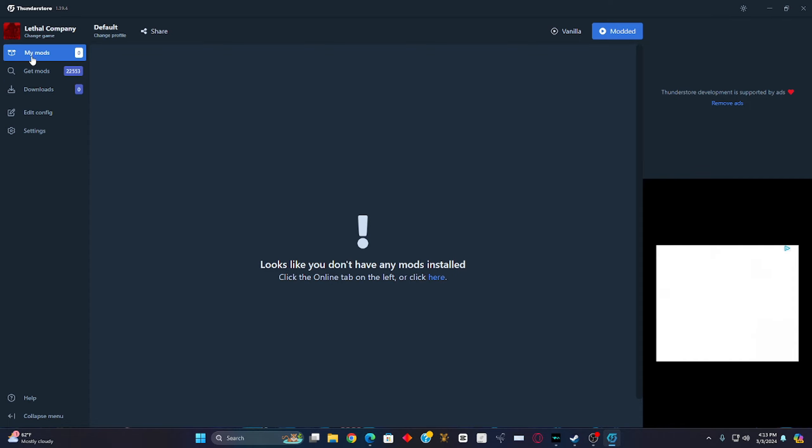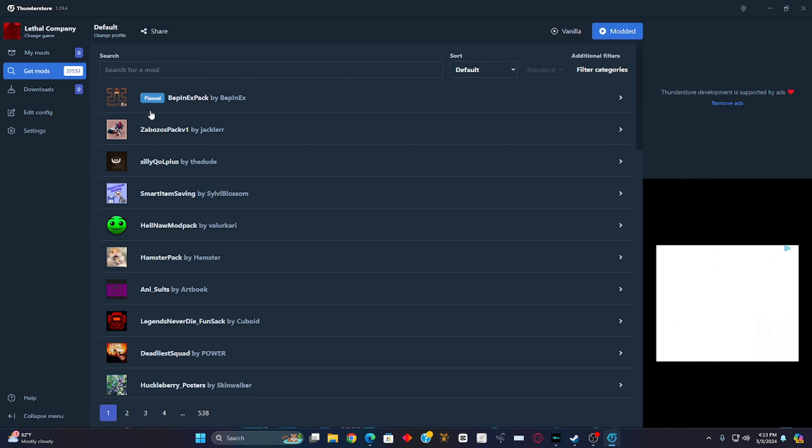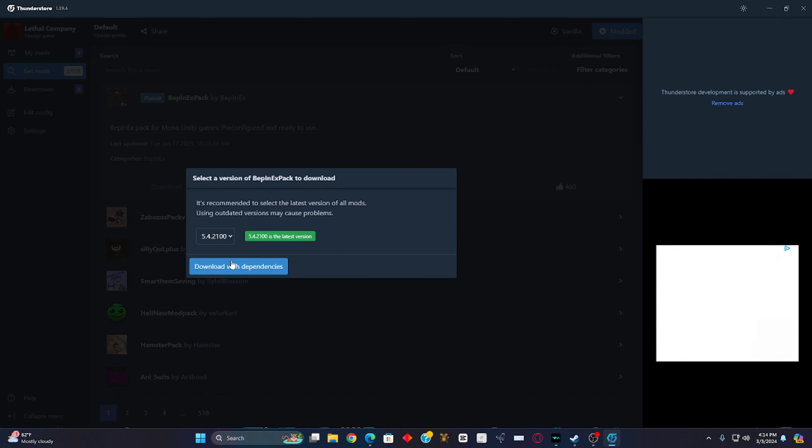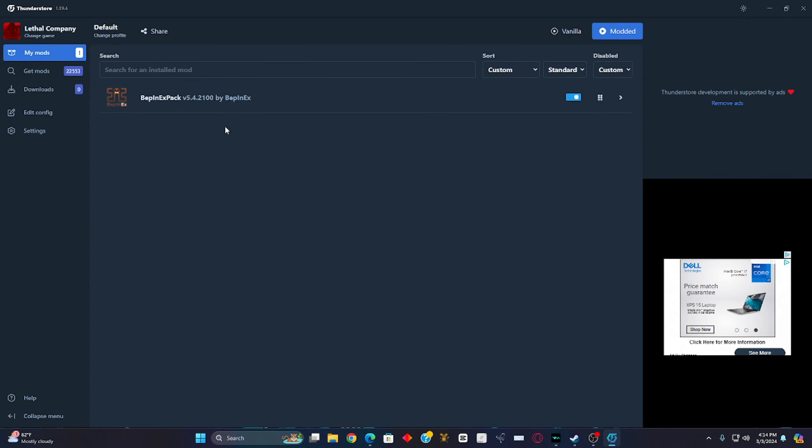Once you're here, under 'My Mods' click 'Get Mods.' You're going to want to download the BepInEx pack — the one that's pinned at the top. Go ahead and left-click it, click 'Download,' then click 'Download with Dependencies.' Make sure it's the latest version. Go to 'My Mods' and there it is — it's downloaded. That's what keeps all your mods together and makes sure everything actually functions for Lethal Company.